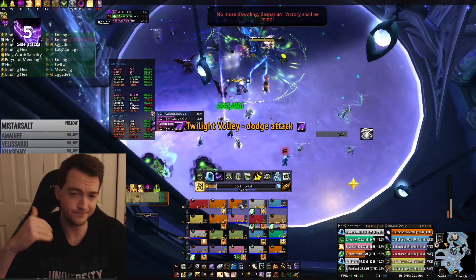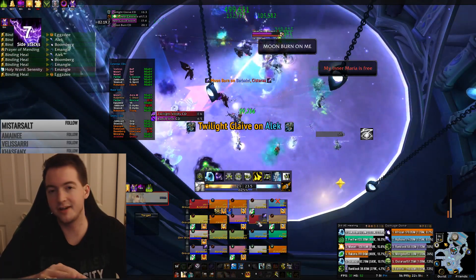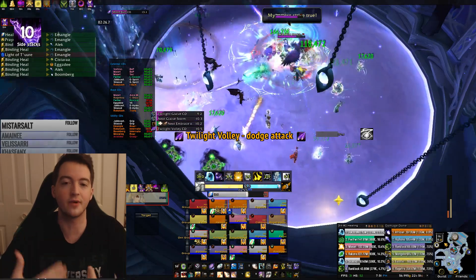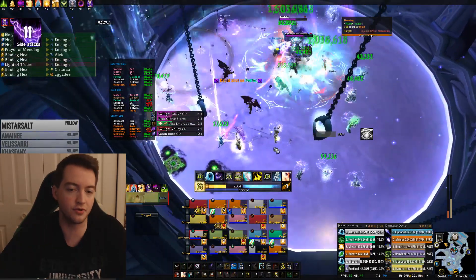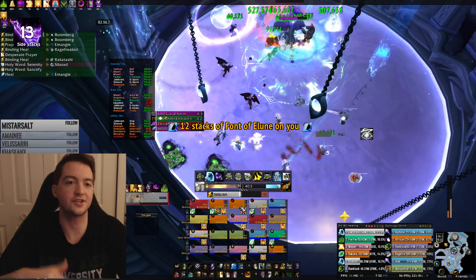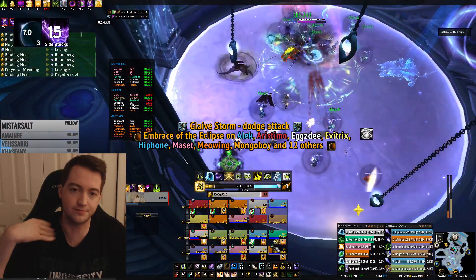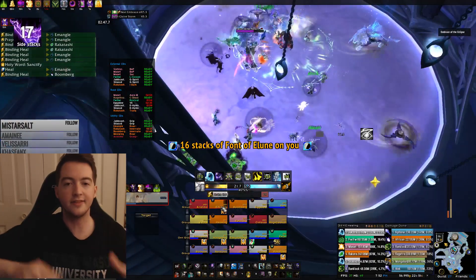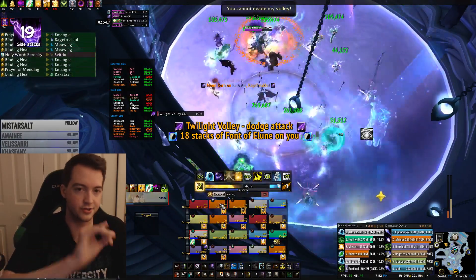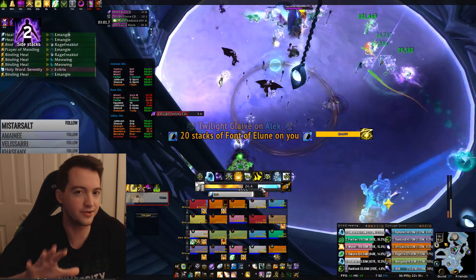You definitely want powerful raid cooldowns for every single Eclipse of the Moon — there's tons of healing you have to do for the absorb. But you also want to make sure you're not stressing out your other healers. Allow the raid cooldown to do its job. For example, if you have a Tranq going off, play it by ear in terms of how expensive the abilities are that you're using during the eclipse. If you're spamming Prayer of Healing as a Holy Priest and it's causing your Tranq to have more overhealing, you're wasting your own mana for higher HPS in the short term, and that will hurt you near the end of the fight.